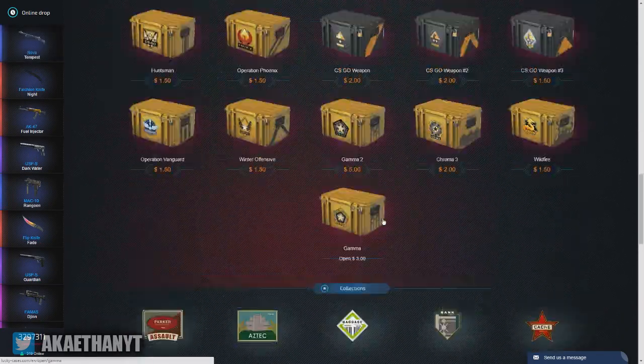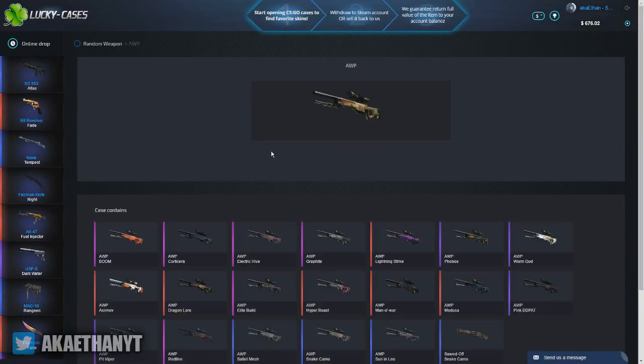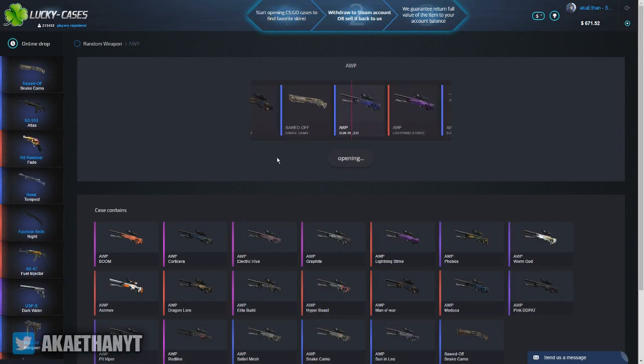I'm not sure what else I want to open. I'm going to look down here and see if there's anything I want to open. These I don't want to open — these are pretty much like basic cases. I think I'm going to open up an OP case. It's a pretty cheap case.